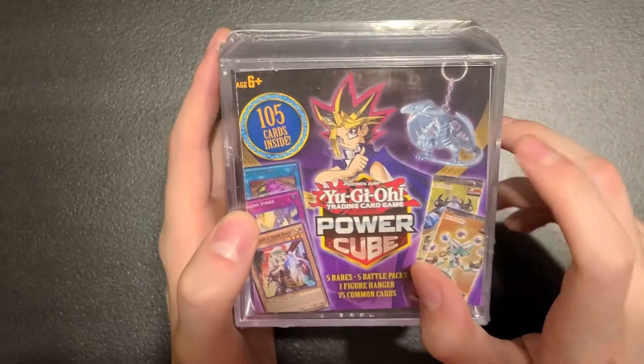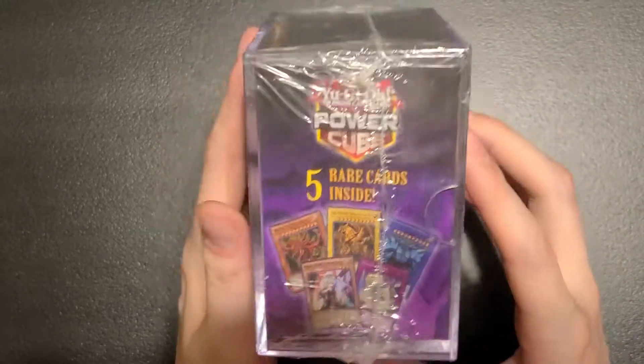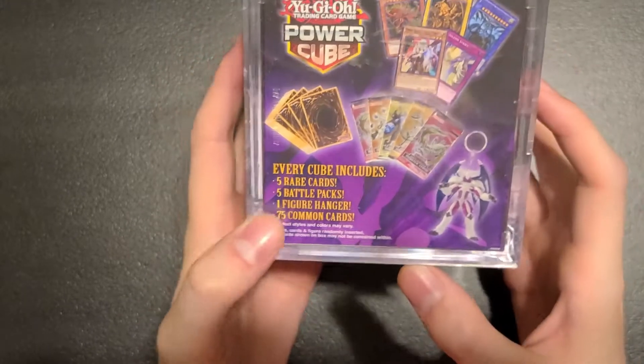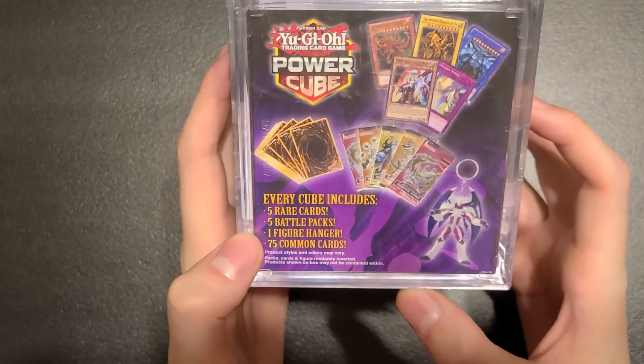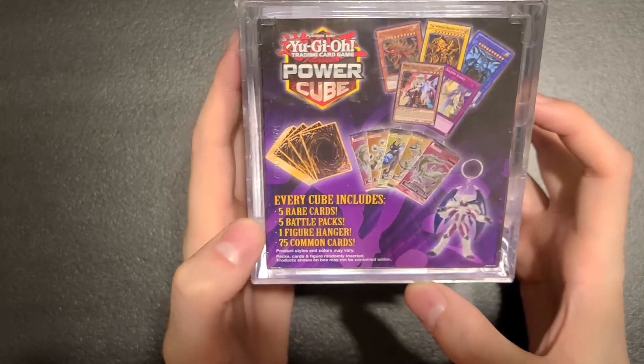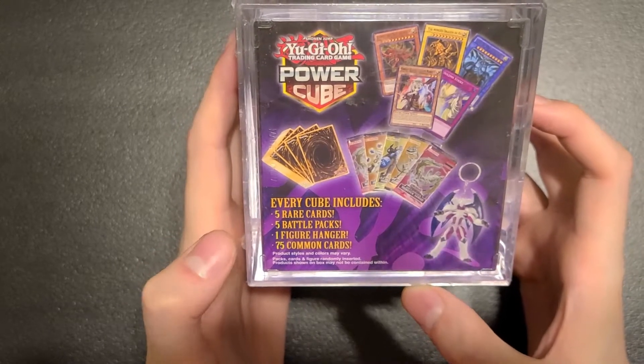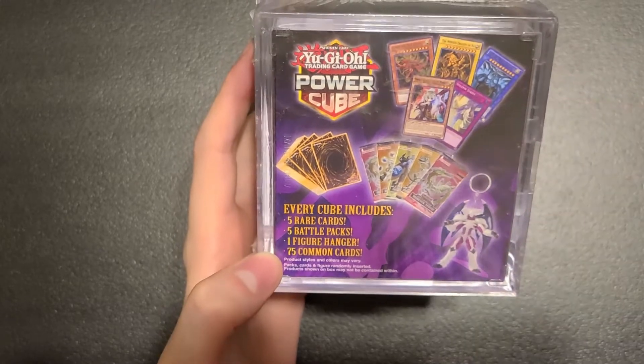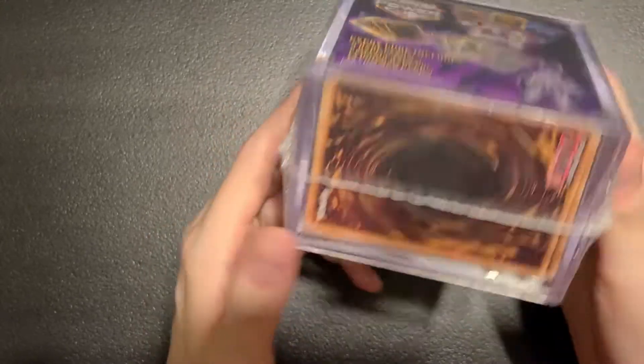This one's got a lot of different cool stuff in it — it's even got a little cool keychain. I'm curious to see which one we get. It's got five rare cards inside as well. Every cube includes five rare cards, five battle packs, the cool-looking keychain, and 75 common cards.